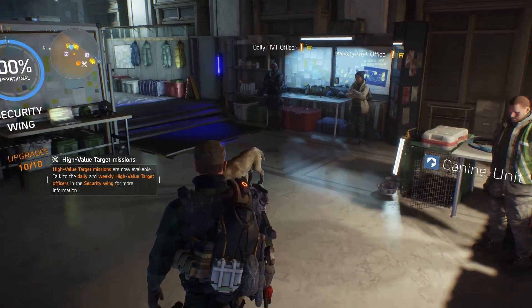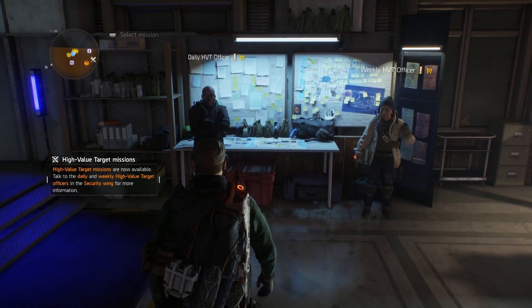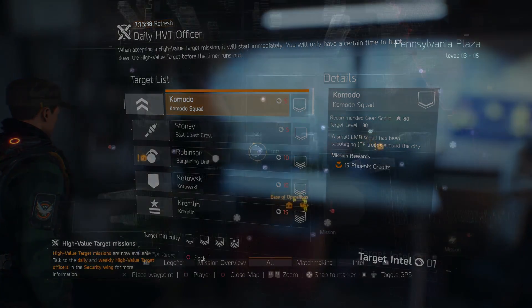Hang a right once you enter the base of operations, and there, next to the K-9 unit, is the Daily HVT Officer and the Weekly HVT Officer. In order to purchase missions, you'll need a new currency, and that's called Intel.